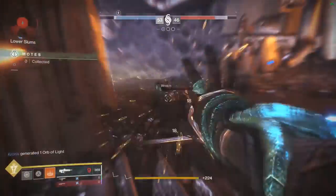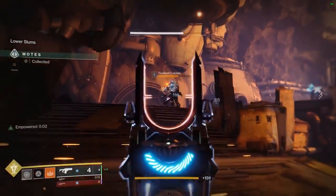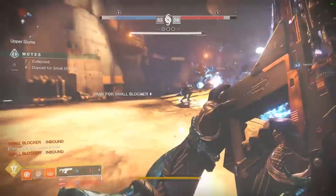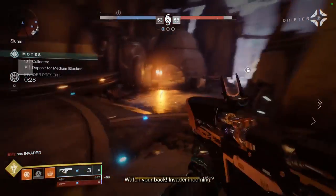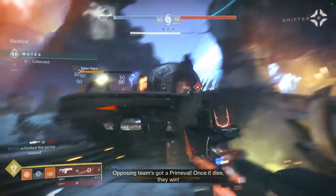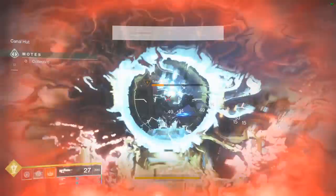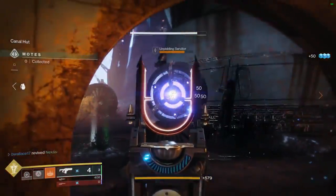I just feel like fusion rifles need to get a bit stronger in terms of damage. I can two-tap a Resilient Captain, but as I said shotguns do the same thing. The only good thing about fusion rifles is they keep you safer since you don't have to walk right up into people's faces to use them. But the damage output is still lacking. If we could get Trench Barrel on a fusion rifle, they might actually survive. They need some sort of perk that increases damage.